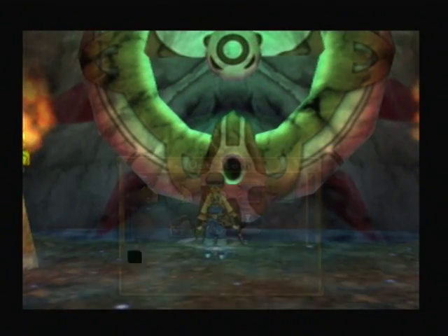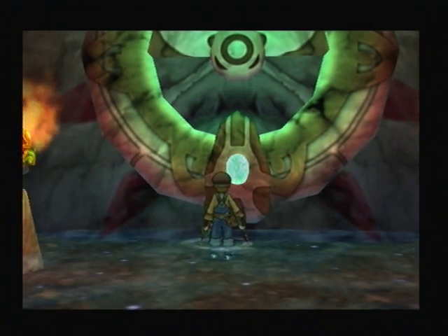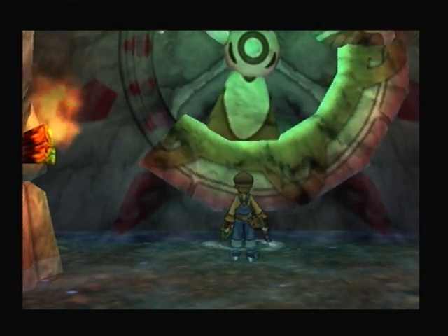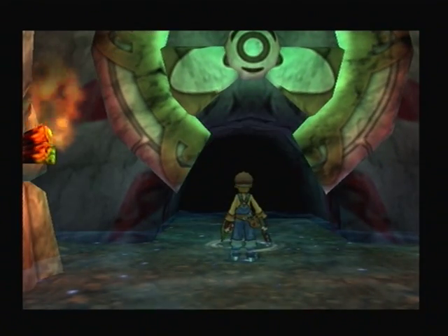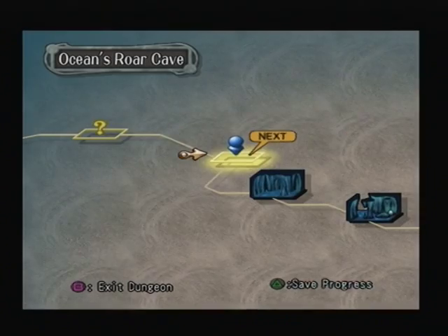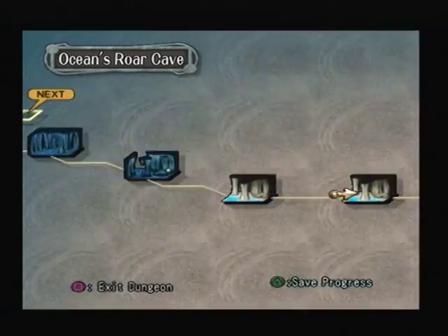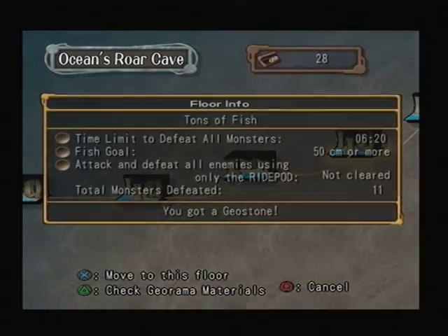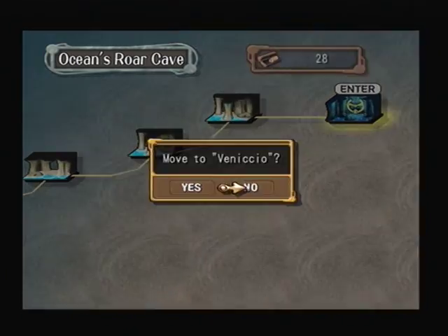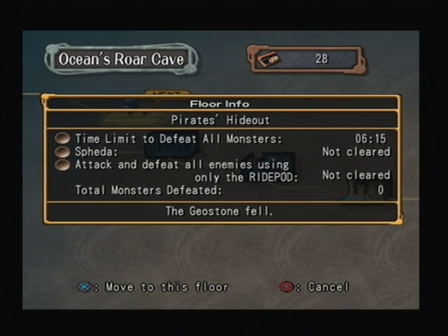Best floor ever in this entire game — let's go. While we're on the map selection, let's make sure we did pick up the Geostone from the last area. I think I may have forgotten it — no, I did get the Geostone. It's a way to make sure I haven't been skipping Geostones. And there's the Pirate's Hideout — let's go.